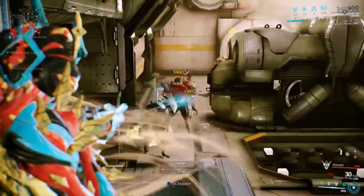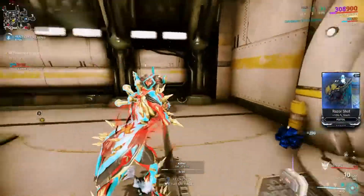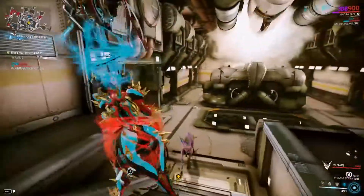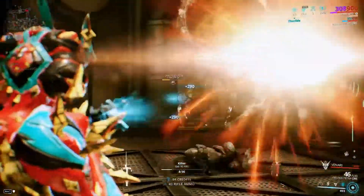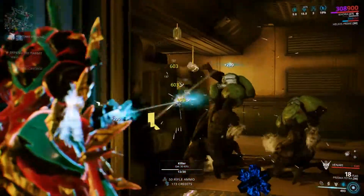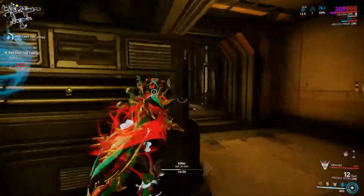Let's try it in a mission where we need to be a bit faster and everything needs to work great. Here as well, as you can see, the fire rate and reload speed are no trouble. We have a lot of puncture damage and corrosive damage, so the Grineer or corrupted enemies are no match for us because the Prisma Tetra does its job.